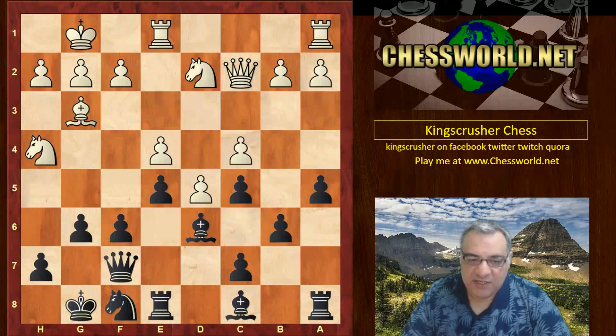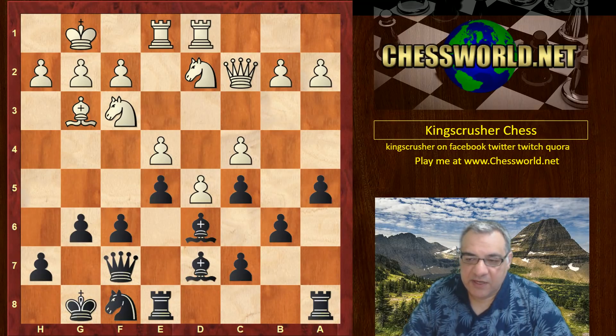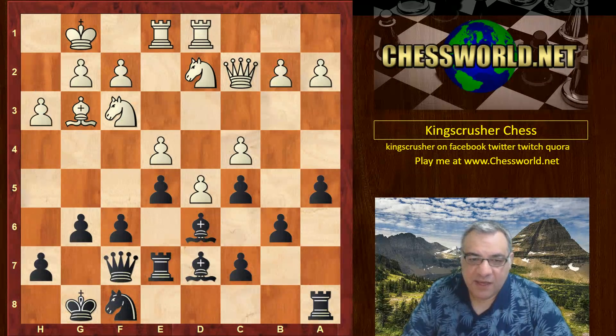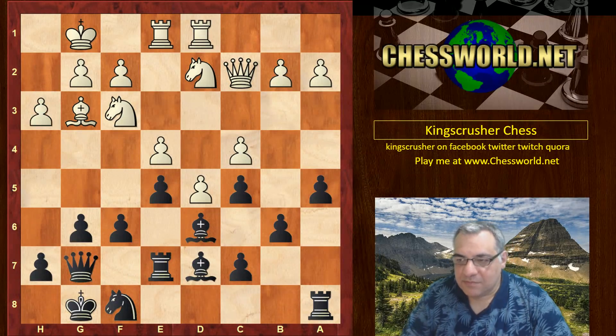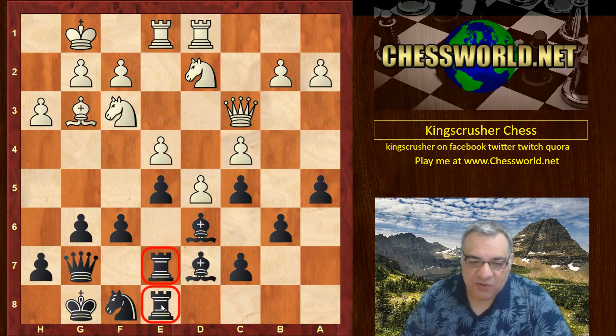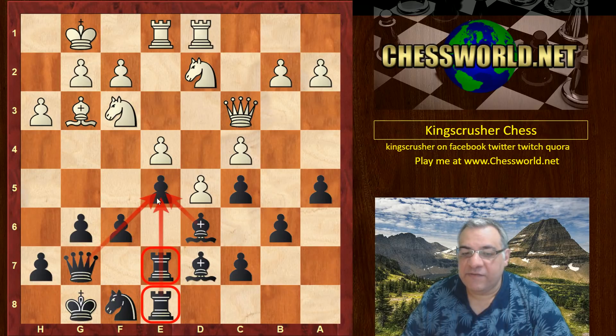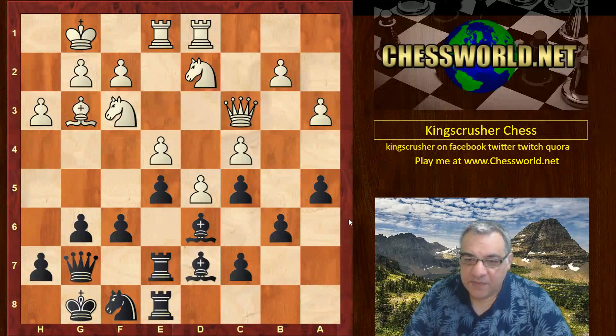b6, Knight h4, g6, Knight hf3 — and it's tempting at some point to aim for f5, but there are issues. Bishop d7, Rook ad1, we see Rook e7, h3, Queen g7 — some shuffling around. Is it totally pointless? Rook ae8 — so the rooks are building behind the e5 point. Looking at all of Black's pieces, they've reinforced e5 — it's a kind of over-protection. Nimzovich calls it over-protection, but usually it's an advanced point; here it's a central point.